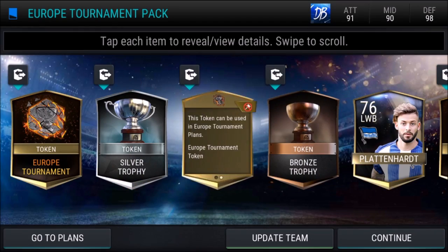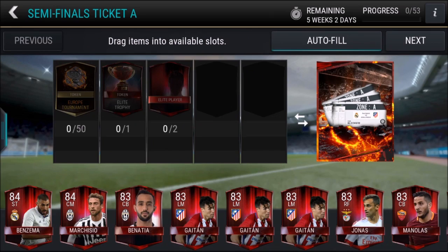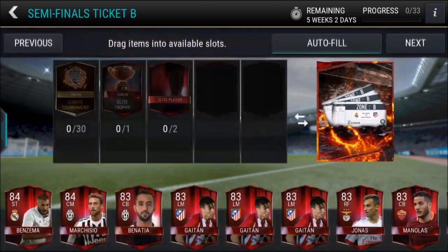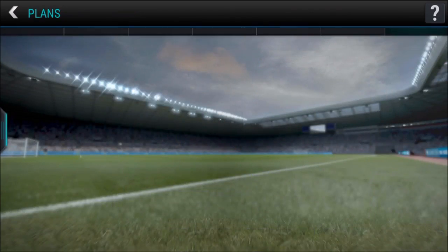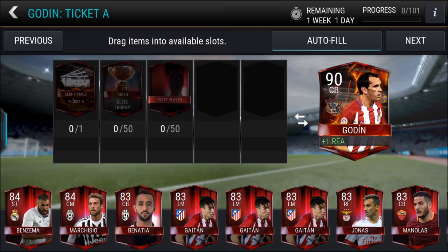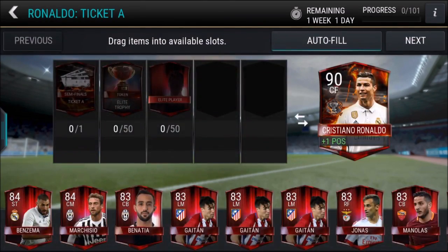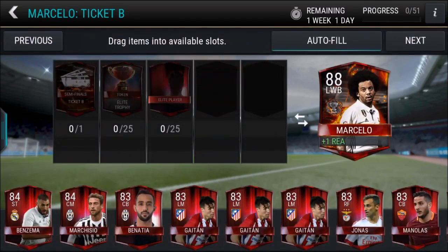This token can be used in the Europe tournament plan. In the plan section you put these items into plans to get tickets - there's Ticket A, Ticket B, all the way down to Ticket F. When you get those tickets you put them into these plans. There's a 90-rated Real Madrid card and a 90 Atletico card, both requiring Ticket A's. I'm guessing there'll be two Ticket B's and so on.